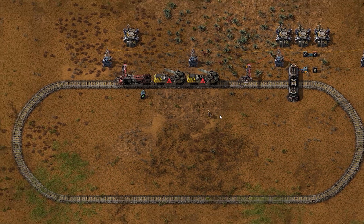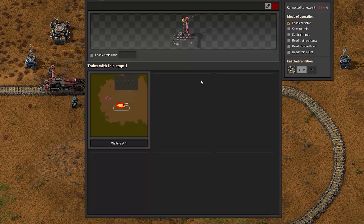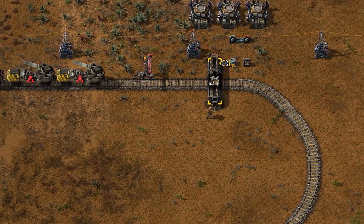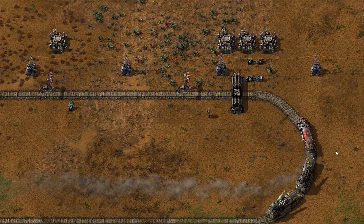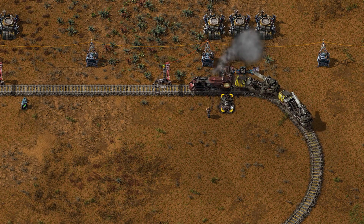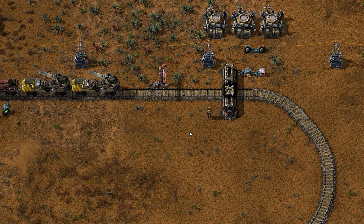Trains and circuits go together like water on a duck. Here I have built an automatic trash machine. The train is set to loop around forever, but this station will only become active when the trash carriage is full. Now all your trash will be destroyed. You will even have a short window to stop it if you made a mistake. Once it has been destroyed, simply replace the carriage and wait for the next cycle.